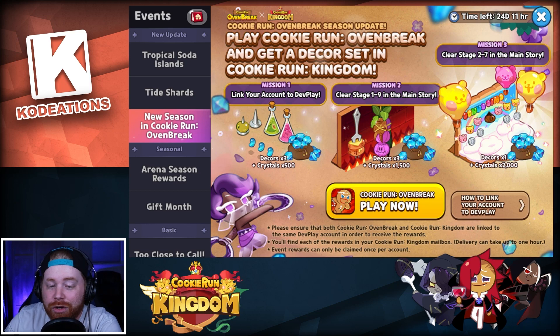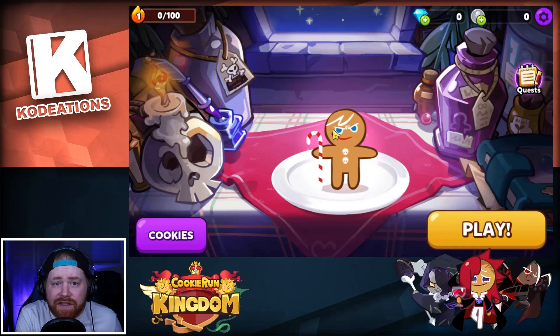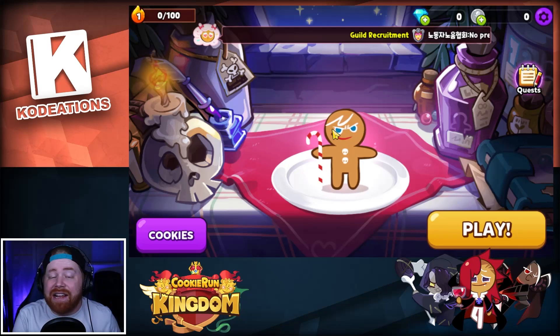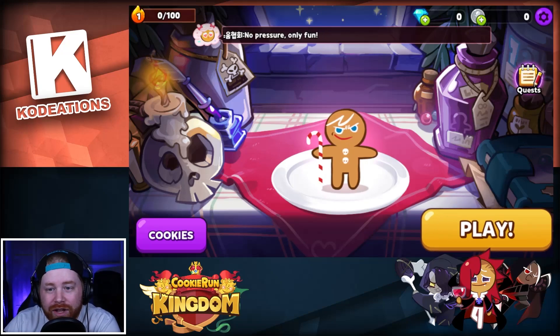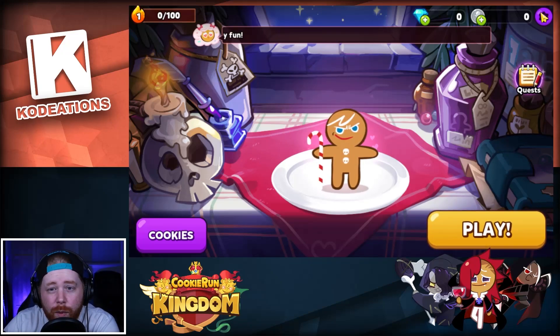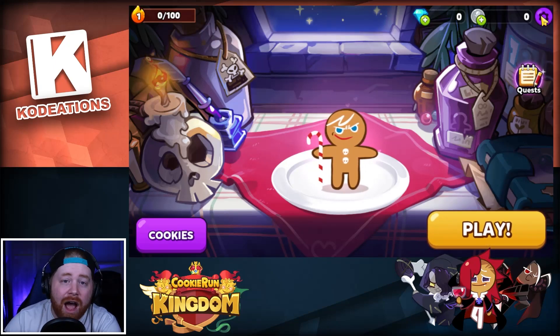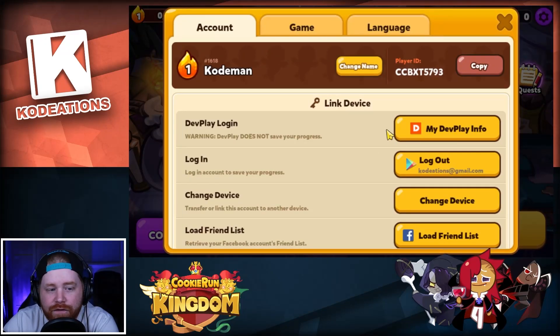Alright, I've got the game downloaded — let's jump into Cookie Run Oven Break for the very first time and show you how to link the two accounts. Once you get logged in and loaded up, you might have to play through a bit of the tutorial. If you don't want to, you can hit the skip button in the cogwheel up top — click that and hit the skip tutorial button. Once you're on the main screen, click on the settings icon, and at the very top where it says Dev Play Login — that's where you need to click to link it.